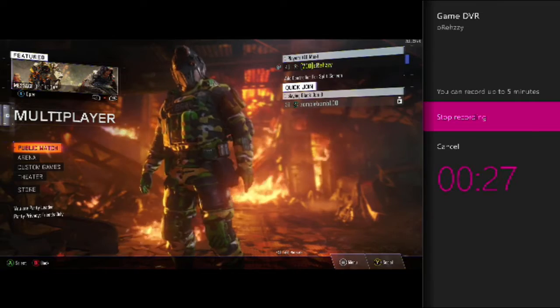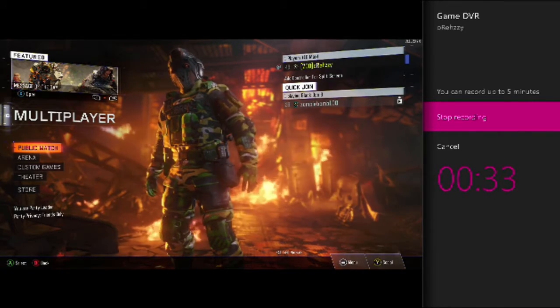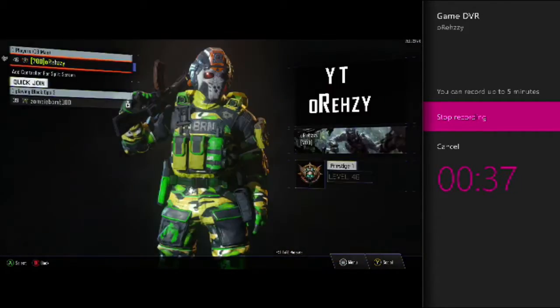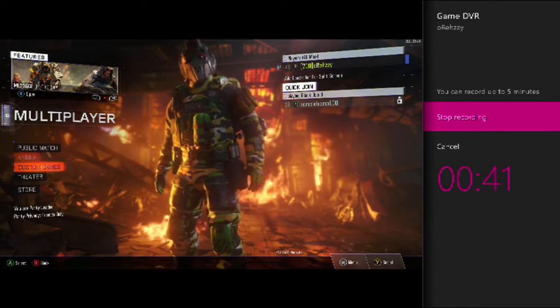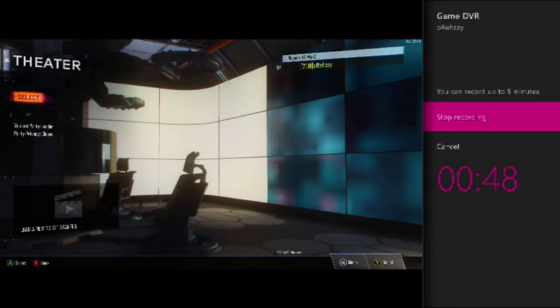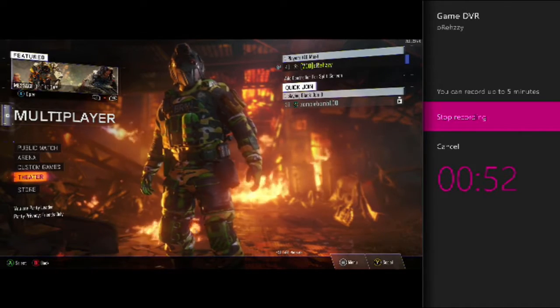You have your Black Ops 3 screen. It's probably best to play the game first and go back into theater, otherwise it's going to be annoying like this. It works though. You know, you see your stats there. You go into theater, select what game you want — here's a good one — all this stuff. You do whatever, and basically that's how you record with Game DVR, up to five minutes.